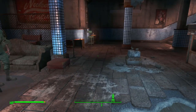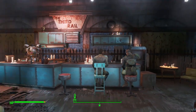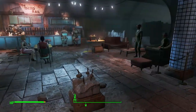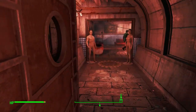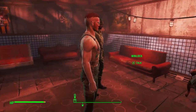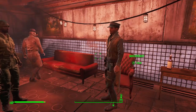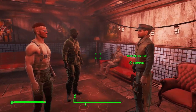Inside the Third Rail we're told to talk to someone named MacCready in the back room. We find him just as two Gunners — Winlock and Barnes — deliver a warning: MacCready left the Gunners but is still taking jobs in the Commonwealth, and that isn't going to work for them. MacCready tells them to take their girlfriend and walk out while they still can.